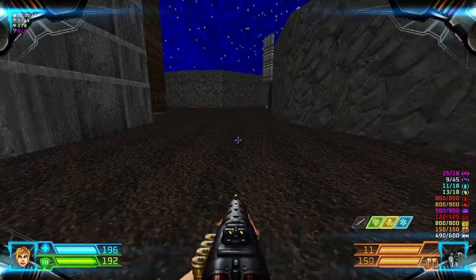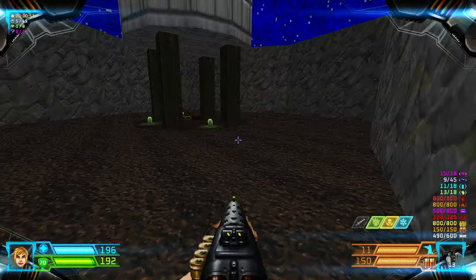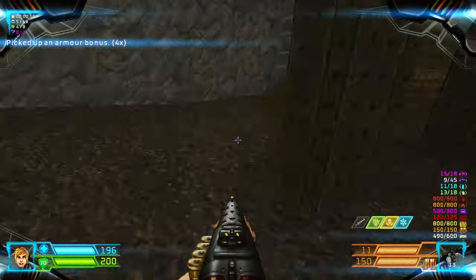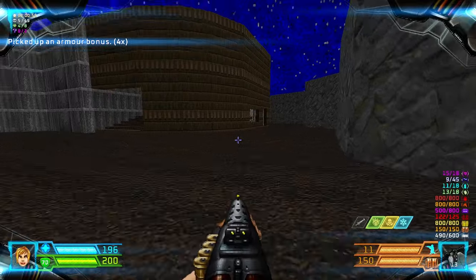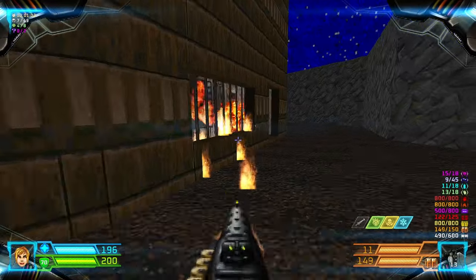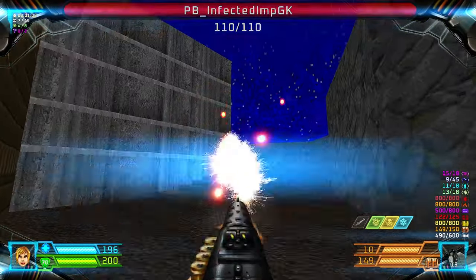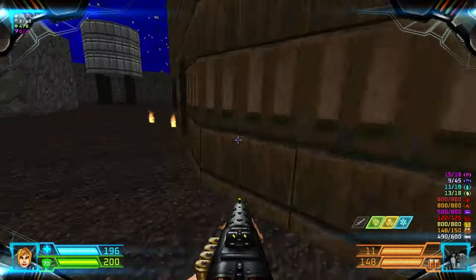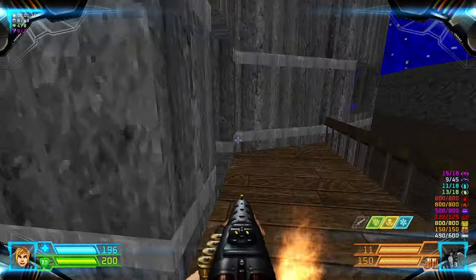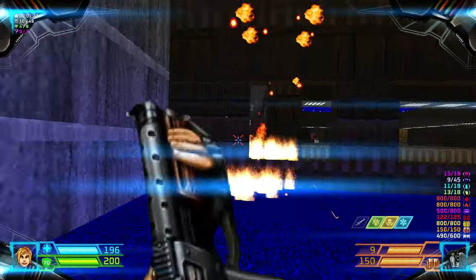We'll now use the pump shotgun. You have a rocket launcher here if you need it. Grab the armor bonuses, and the chainsaw if you need it. There are some more shotgunners, and an imp over here.